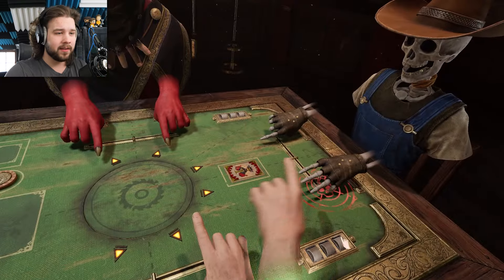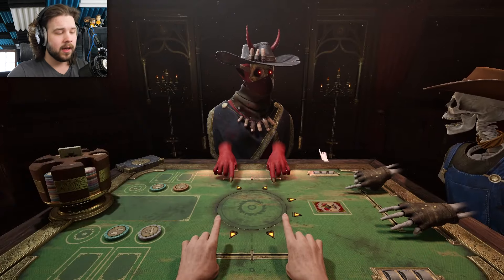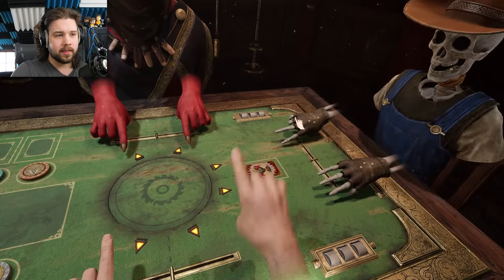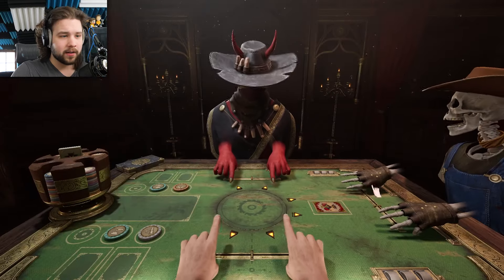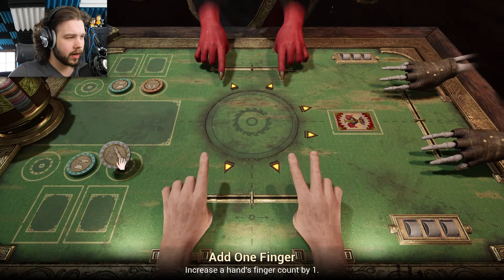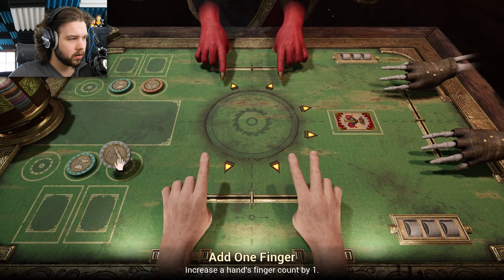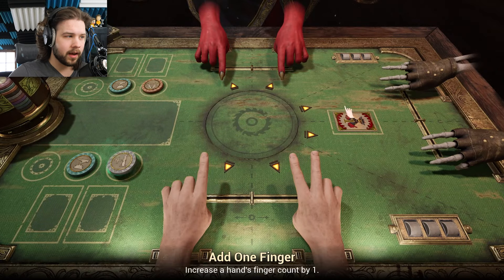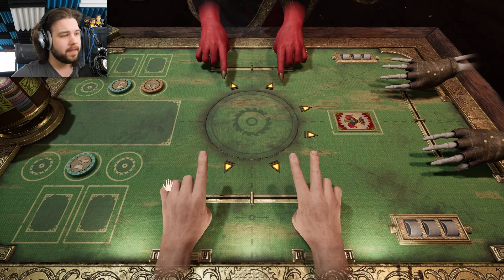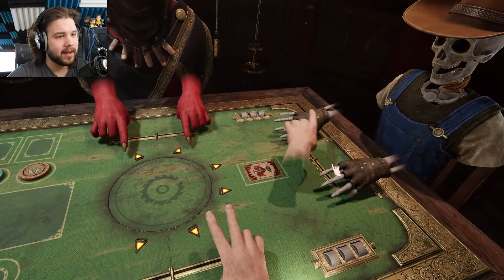He put a power-up on this hand, so we're gonna have to attack this hand anyways. We're gonna wait to see what his reaction is. I kinda wanna attack this dude and get his fingers up a little bit more just so he has his hands tied — pun intended. We're gonna go ahead and use a coin on this guy. Coins are like power-ups, so they have their own little abilities attached to them. This one added a finger, so now we can take this finger and get his hand out of play.